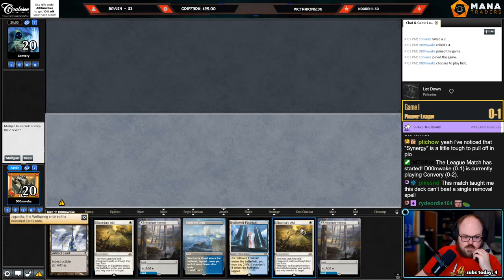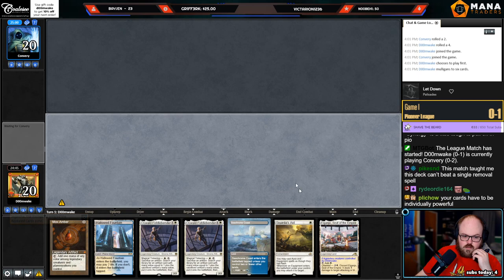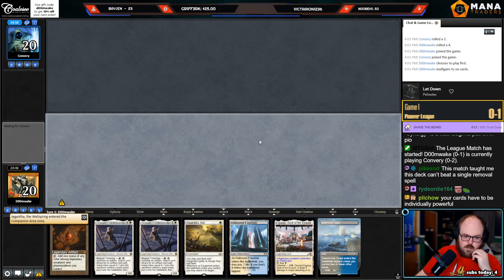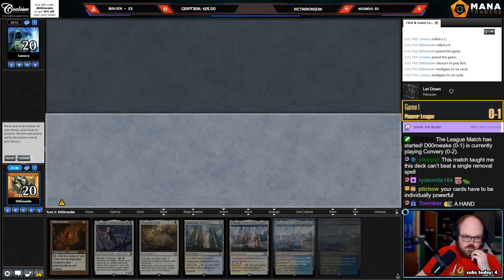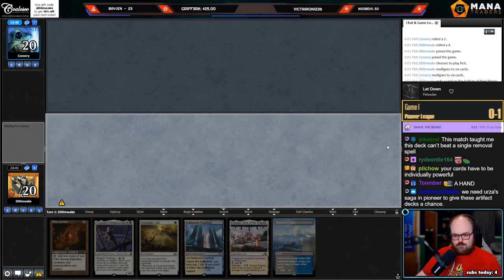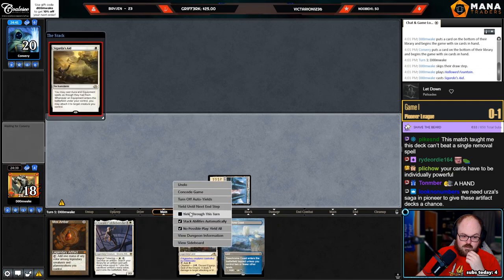I think Thoughtseize specifically — because it's such a huge fixture of the format — it's really hard to play decks that require a bunch of moving parts. It's just so easy to break up your gameplan with Thoughtseize plus Fatal Push. We definitely do not need Urza Saga in Pioneer — that is the last thing we need in Pioneer.